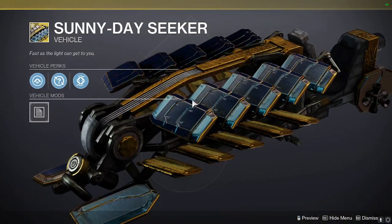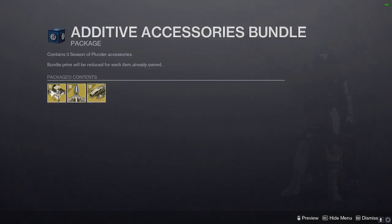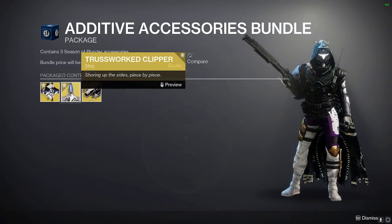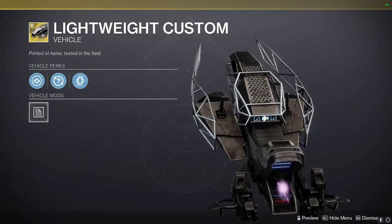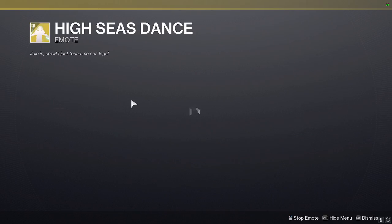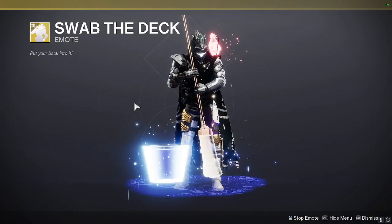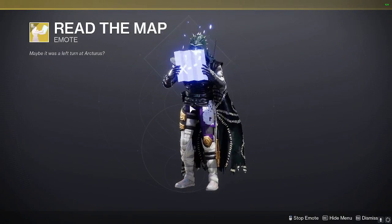Trying to go through it as quick as possible but still show it — it's actually a dope sparrow. We have another bundle; they really have a ton of them this season. Do they always have this much? I don't remember. Season of Plunder emote pack includes the Pisces dance, Swab the Deck, and Read the Map — pirate-themed obviously.